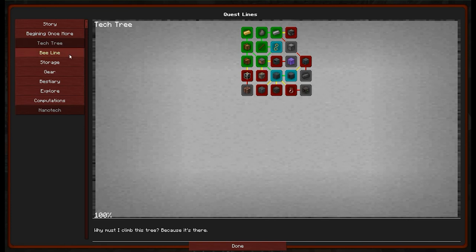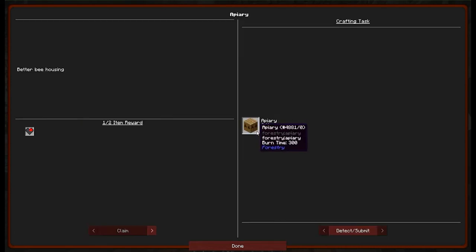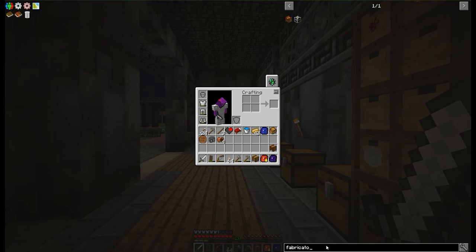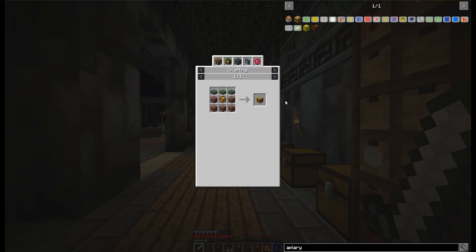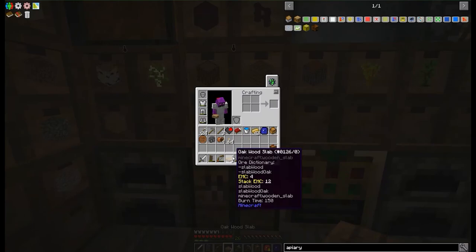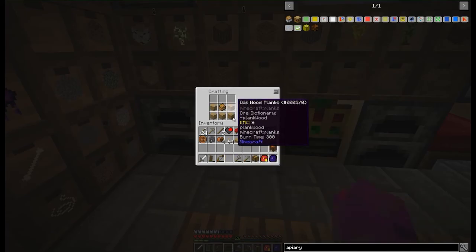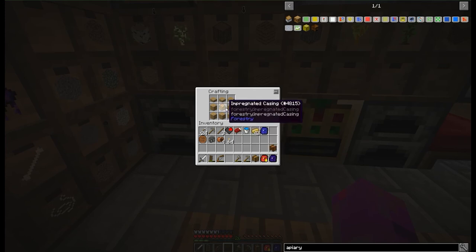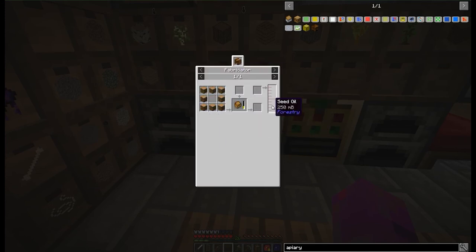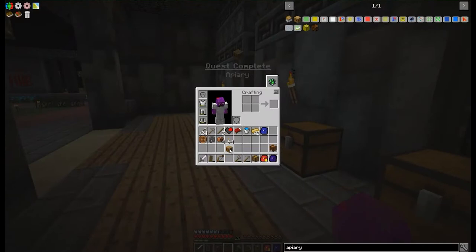Okay, so that was the fabricator done, and that was what we actually wanted to do here. We can now go straight to the apiary. We could make the bee house, but it's a little bit underpowered, so we're going to go with the apiary. The apiary is not going to be too difficult — it's the impregnated casing, some planks and some half slabs. Five normal planks and the impregnated casing, so we can just get straight on. We're going to want to make more than this obviously. I'll take this apiary for now and put some bees in it just to get going.